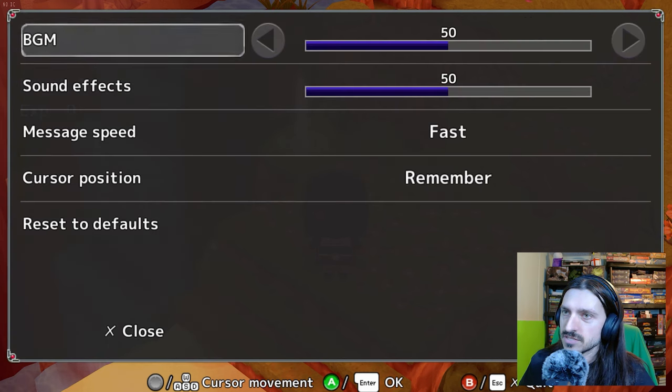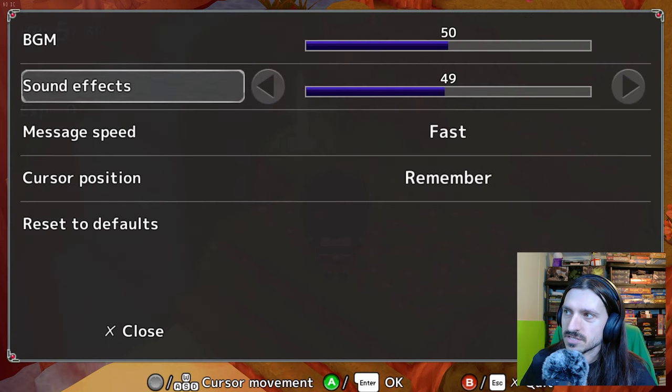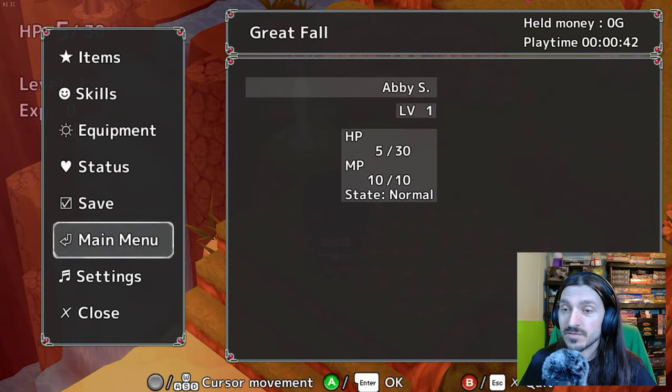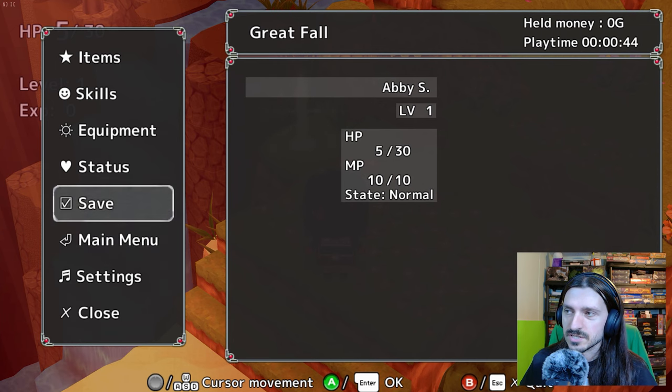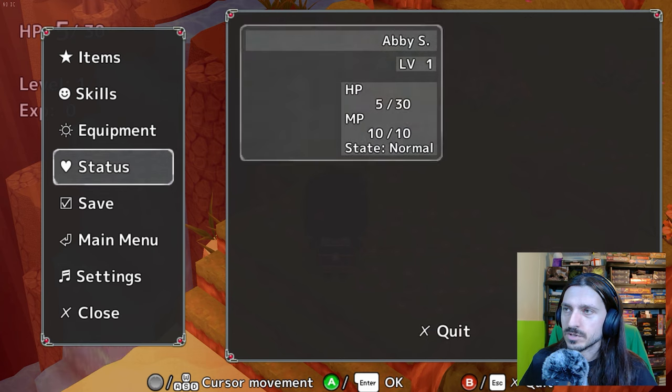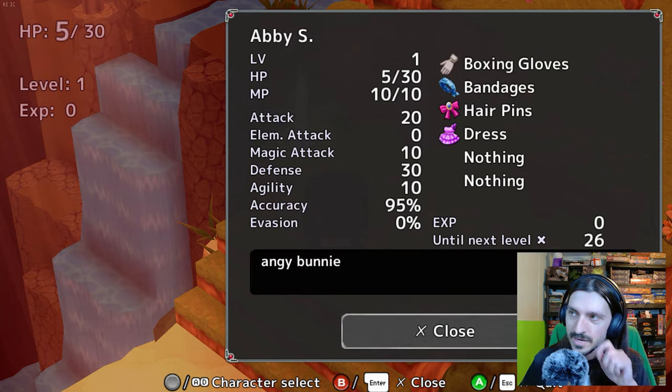Look at the icons: items, skills, equipment, status, save, main menu, settings, close. Let's go to settings and actually turn down the sound effects to 25. I've never actually changed any of the settings in any of these games before. We'll save because we can.